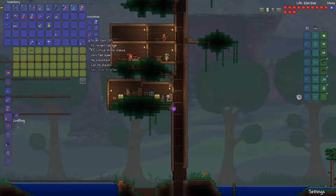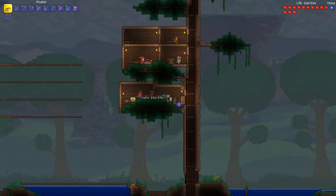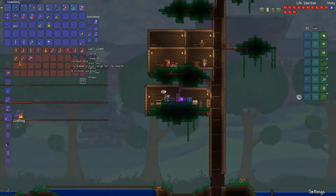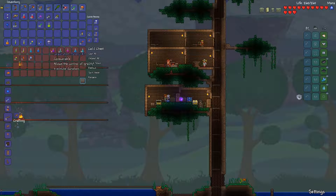I've gone ahead and just built a little arena for the Eye of Cthulhu fight. Actually while I was building, the nurse and the arms dealer moved in. I'll just go ahead and see what he sells. Yeah, the mini shark — I really need that, but it's 35 gold and I have 50 silver. I just wanted some musket balls so I don't run out in the middle of the fight.